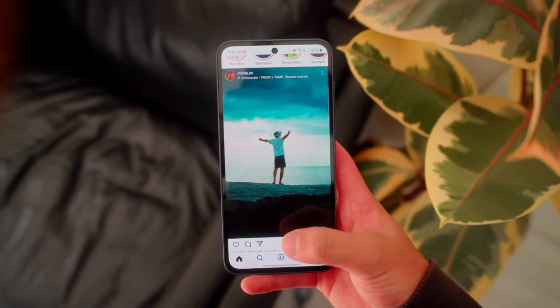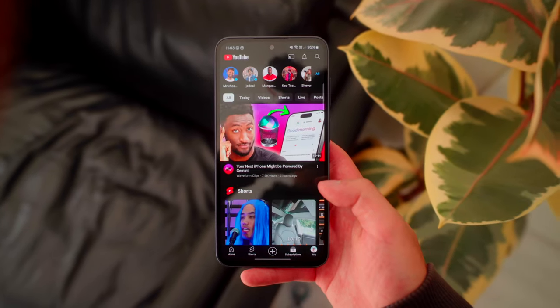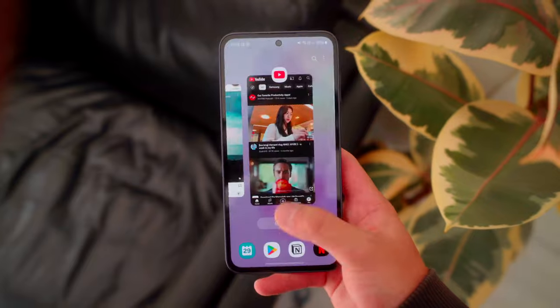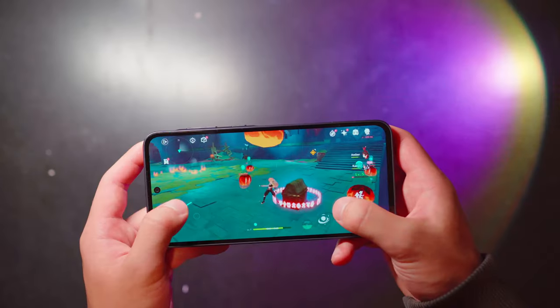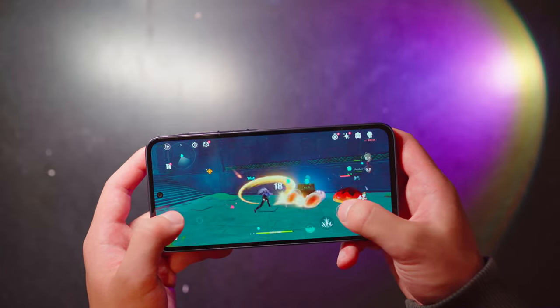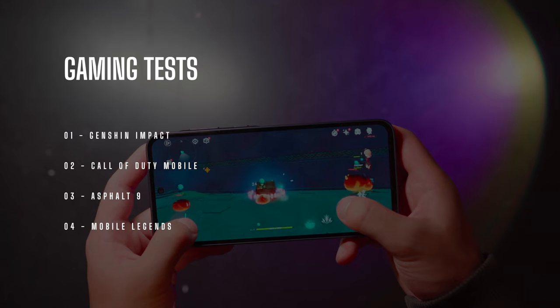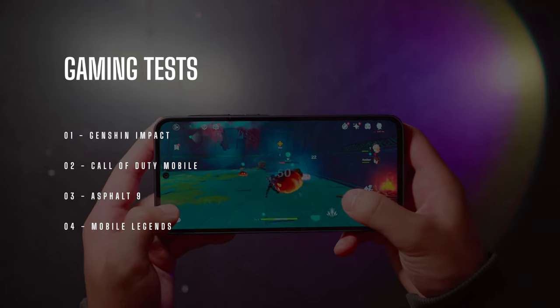Using the phone for normal light to medium usage — scrolling on social media, jumping between different apps, and sharing images — are all pretty smooth on the A35. There aren't that many lags, but sometimes apps do relaunch if you haven't used them in a while. To really push the A35's performance, I've tested it with four of the most popular games: Genshin Impact, Call of Duty Mobile, Asphalt 9, and Mobile Legends.